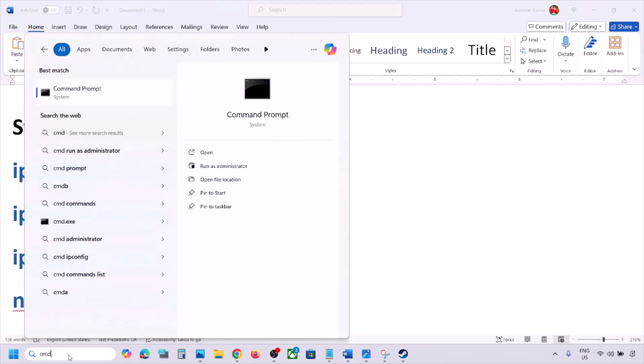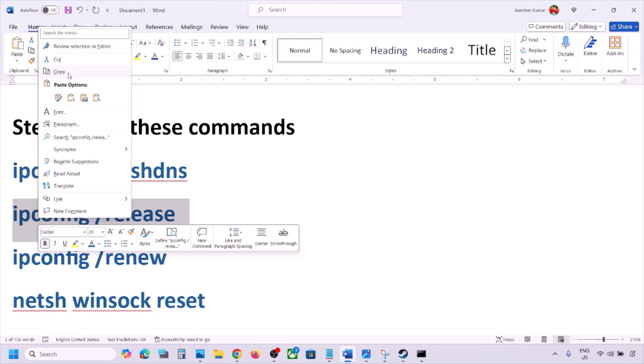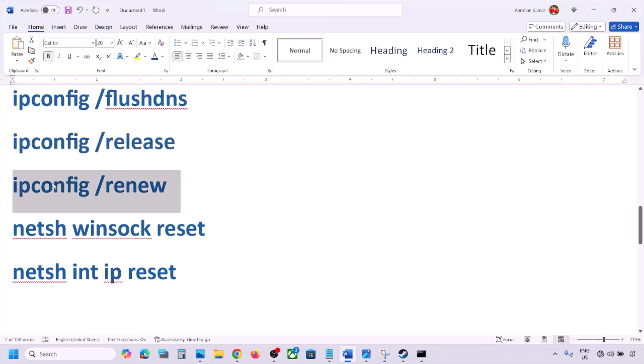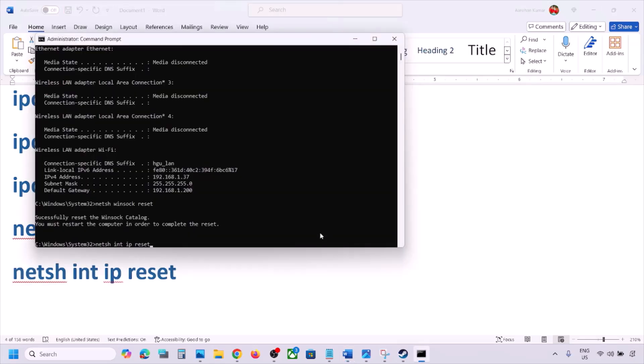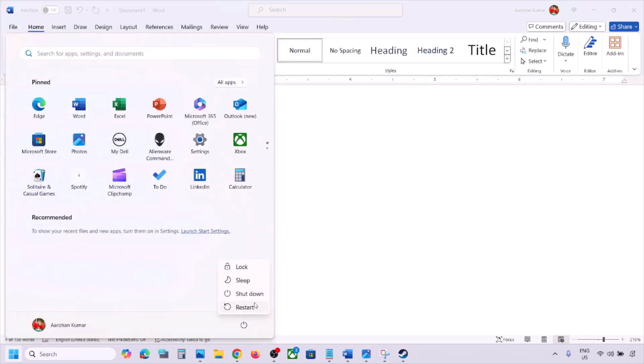The next step is to run network commands — these are provided in the video description. Type CMD in the Windows search box, right-click on Command Prompt, and click Run as Administrator. Click Yes to allow. Then paste each command one by one, hitting the Enter key after each one — run all five commands. After this, a restart is a must, and after the system restarts, check.